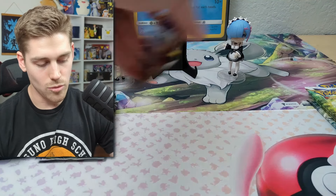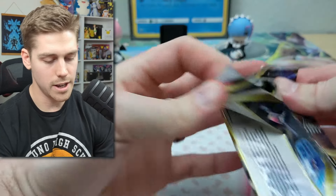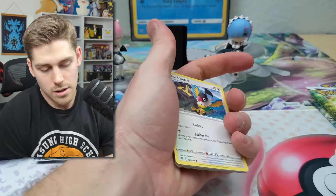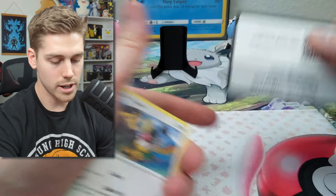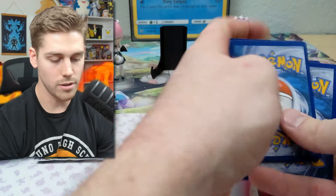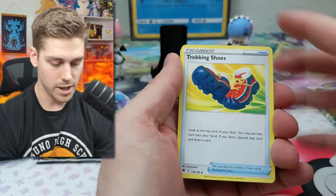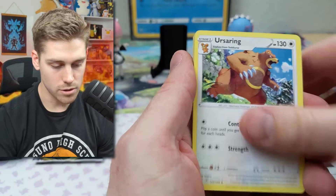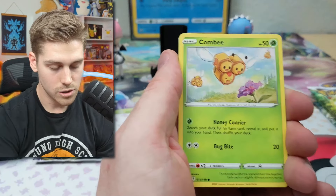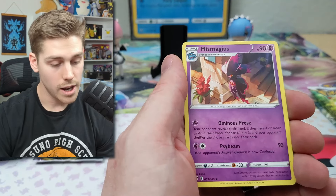Let's start with the Astral Radiance and see how that goes. All of these are going to have a card trick to them. We got Trekking Shoes, Ursaring, Cranidos, Chatot, Cricketot, Sudowoodo, Combee, Drifloon, Croagunk, and a Mismagius.